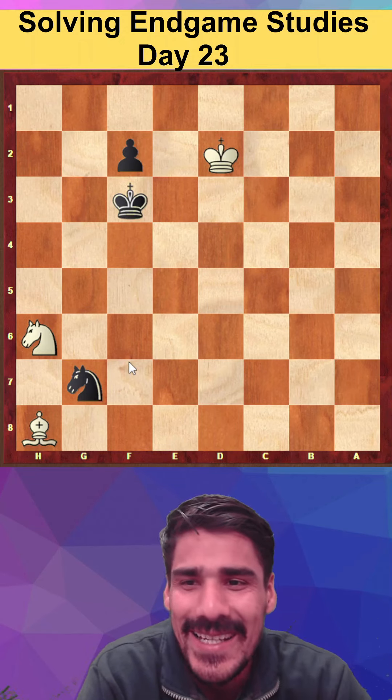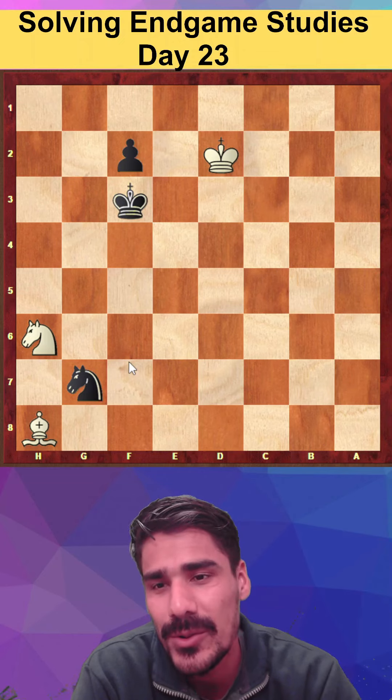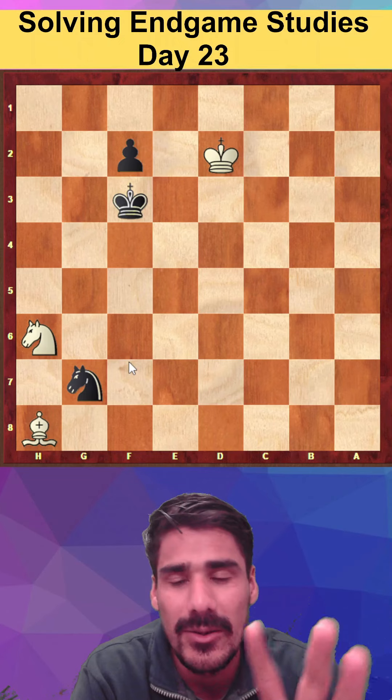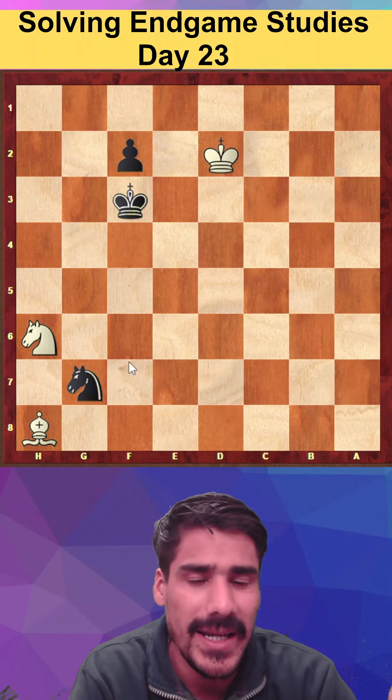When I first saw this position, it was quite easy because I already knew the idea. If I know whether I'm playing for a win or for a draw, it simplifies everything. Since I can't win this position, I have to find a draw — and once you know that, it becomes so easy to find the answer.